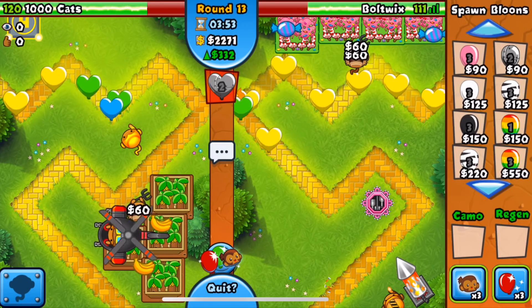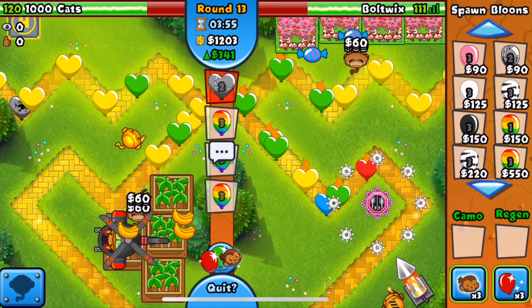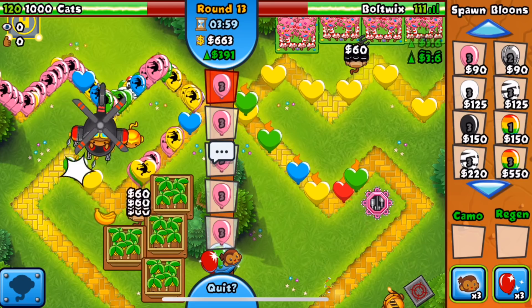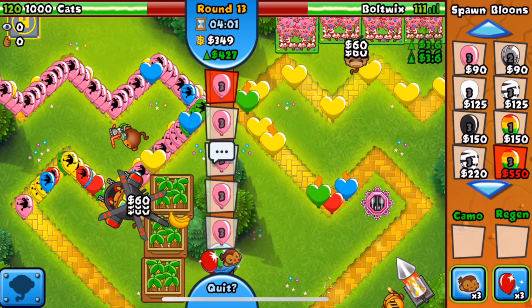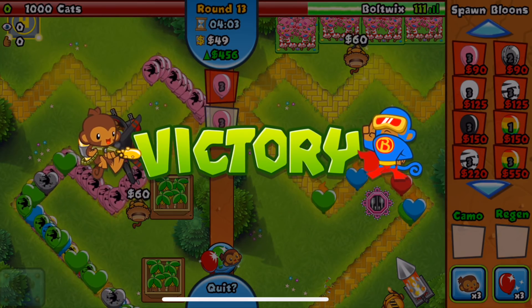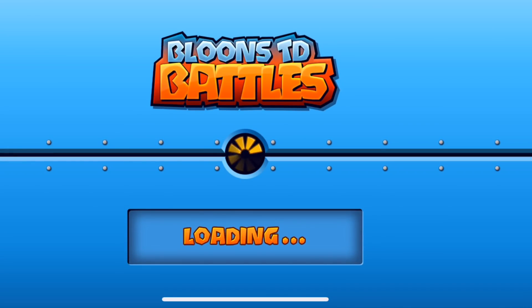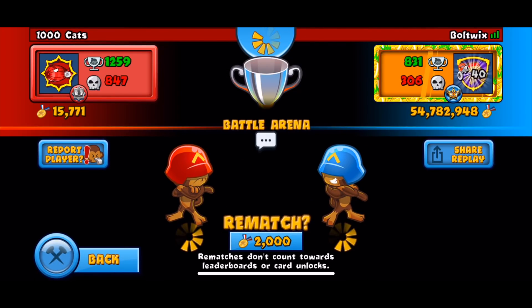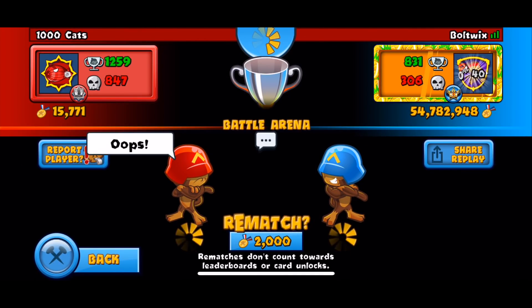Right now he's got no money - he's on heli boomer. Maybe this can catch him off guard because he has absolutely no money right now. He's gonna try to sell one of his farms. Oh my god, it's stuck in ways - you're freaking fast! But he ended up dying to that rush because he cannot get up the turbo charge in time. GG my friend, I'll see you guys in the next one.